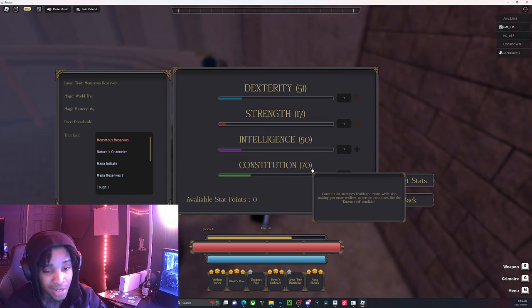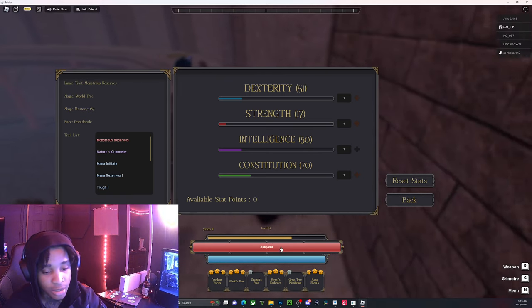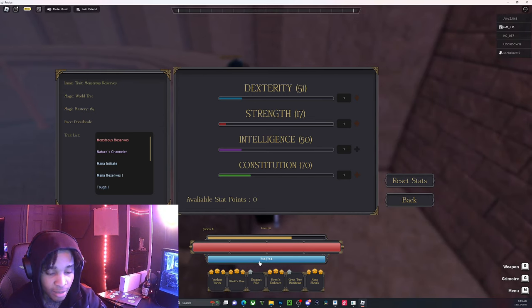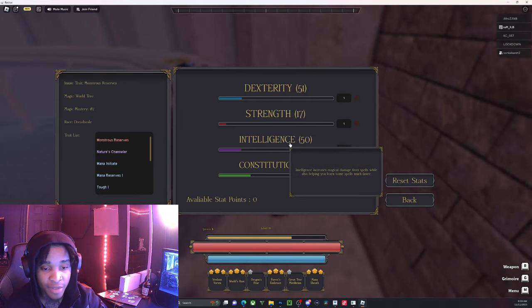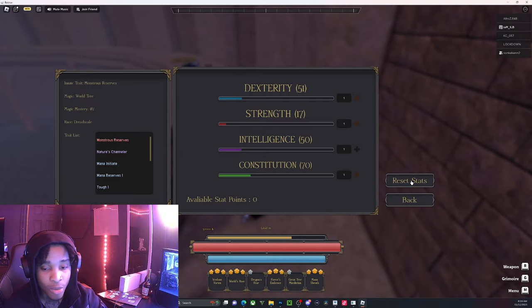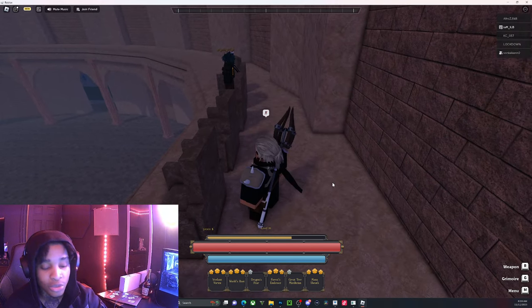The race automatically gives me 10 CON plus a 20% health boost — look at this: 840 health. Broken, bro. The mana is nice, the health is nice. I'm sitting comfortable, and we get 15 DEX and 15 intelligence. Since I have mana sheath maxed out, I can keep up with heavenly restriction build users.